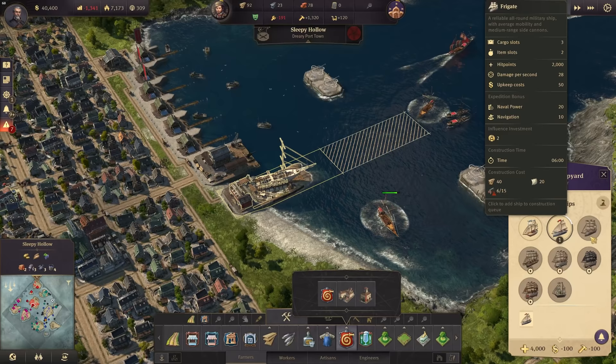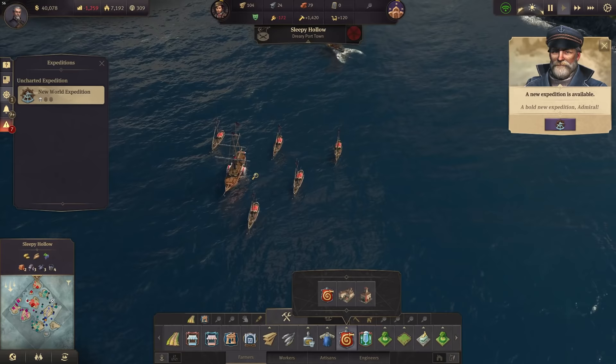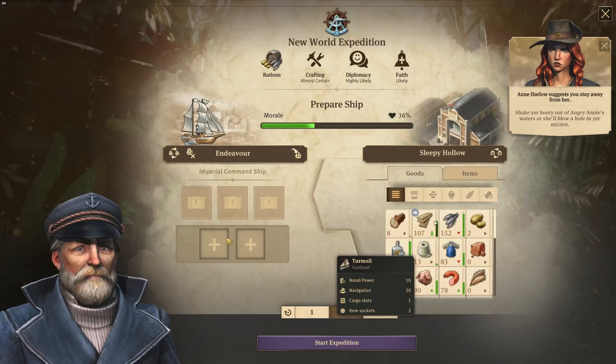We still need four more tons of weapons and then the first frigates can come out. The other thing is that we have now opened up the expeditions, and the first one is the New World that opens up the New World land for us. For this I'm going to need my imperial command ship — this is going to be on this expedition. Let's assign it. There we have the Endeavor, our flagship.